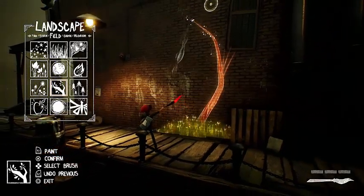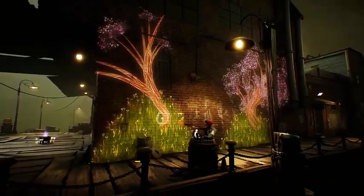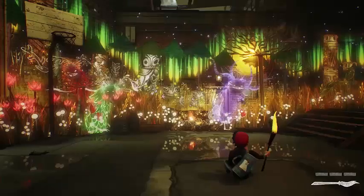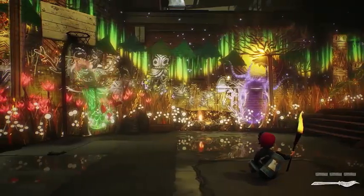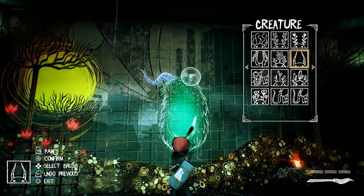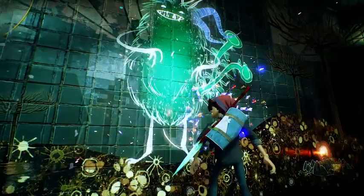Concrete Genie is a game about a boy who can bring his paintings to life. All of our gameplay and our unique features are about having fun with paint and using the DualShock 4 to create amazing landscapes, but also make creatures that you can bring to life — they have all kinds of interesting quirks and personalities and abilities depending on how you paint them. The goal is to make anyone feel like they could be an artist. It's a big part of our player fantasy.